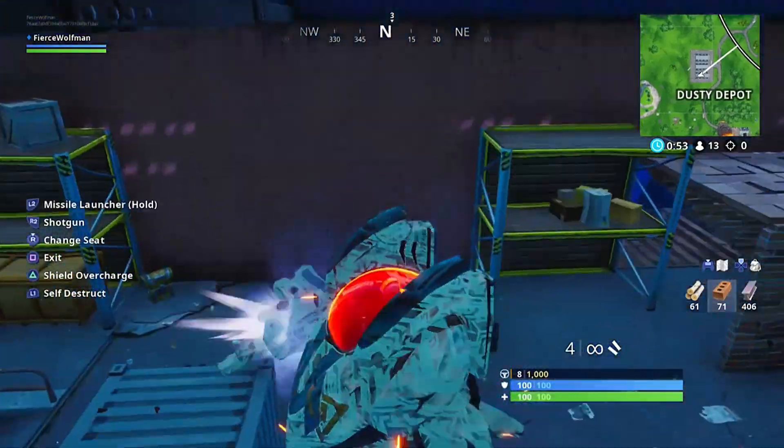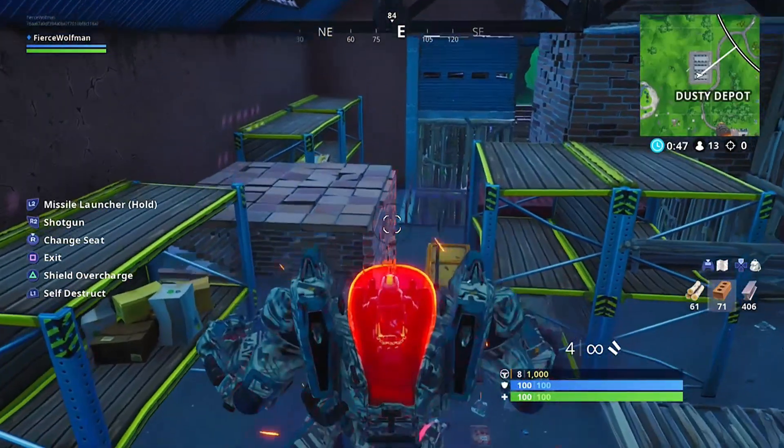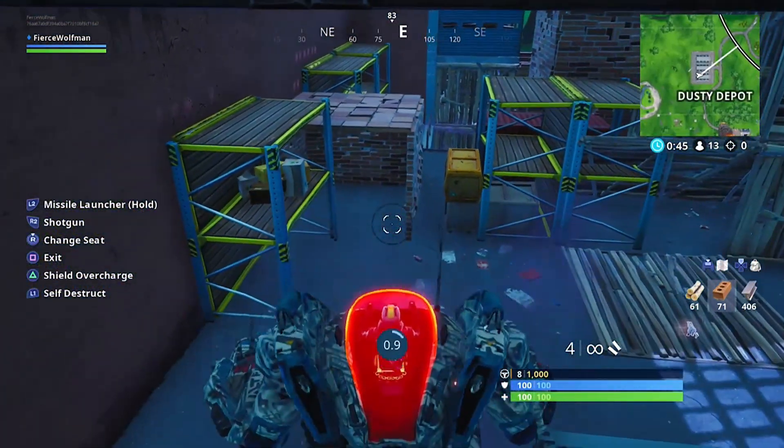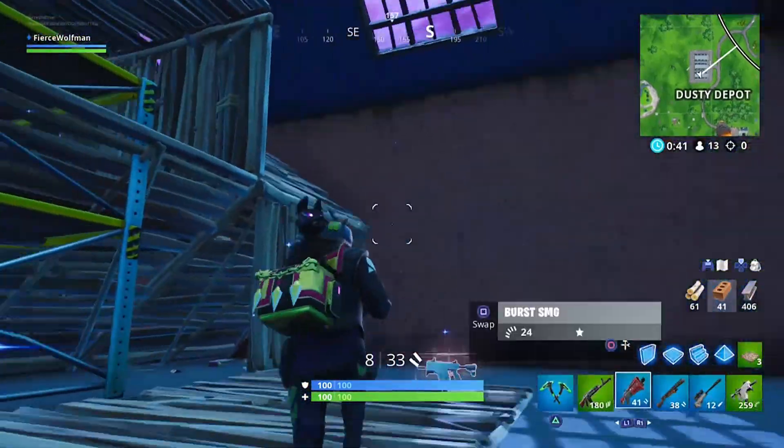What you can do is self-destruct by hitting L1 — jump into an enemy's robot, self-destruct, jump out, and get some good kills. Let's go!